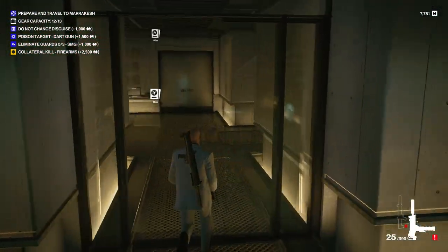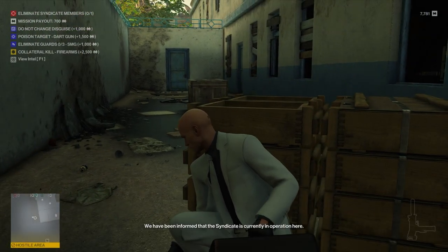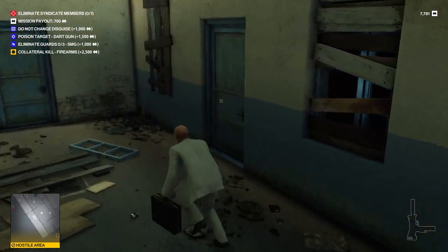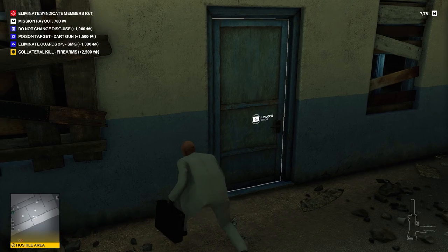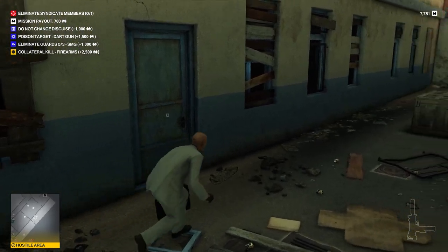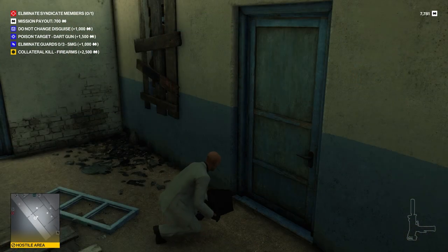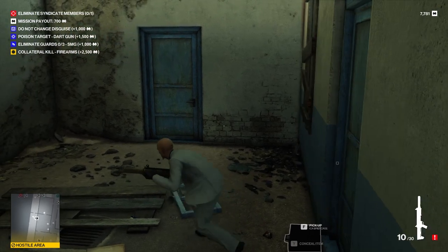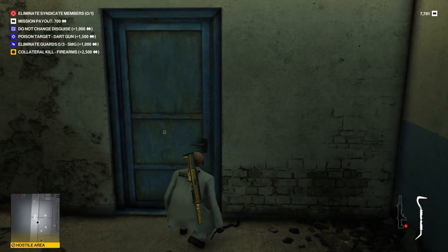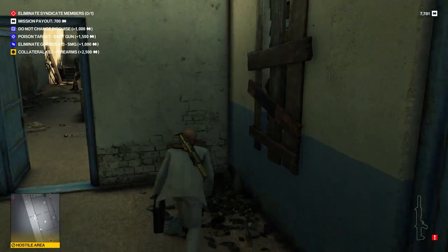Let's go see which version of Marrakesh we've got today. Welcome to Marrakesh — yeah, it's regular Marrakesh. That syndicate is currently in operation here. Find the target and eliminate. We've done it before. We normally bring a regular lockpick when we do this — can we lure anyone out without it? May as well bring out the old gun, just because it's nice to have. That guy's not looking at us, so maybe we do a bit of that, and then maybe we can lure him over.